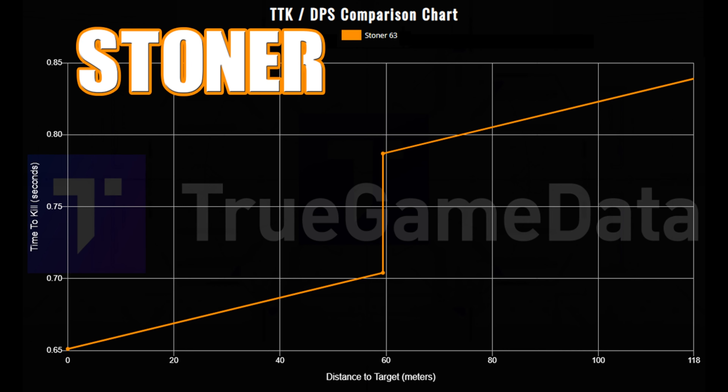First, I want to talk about the TTK and DPS — that is time to kill and damage per second, if you're not familiar with that. As you can see from this chart that I got from the True Game Data website, which I highly recommend you check out — I'll leave a link in the description below. These guys don't charge, but they do ask for donations if you feel like donating, and I highly recommend it. Let's keep this site going. These guys are amazing, they do a lot for the community.